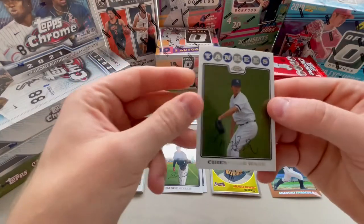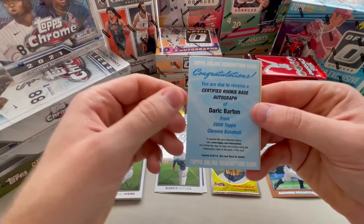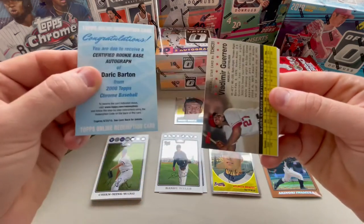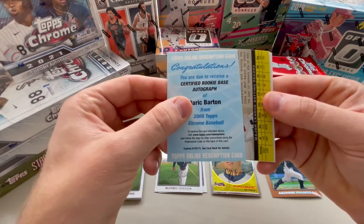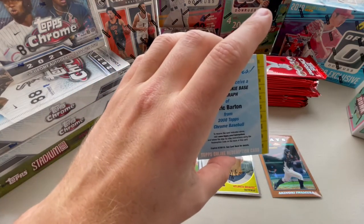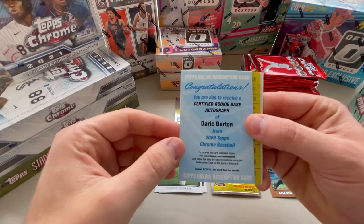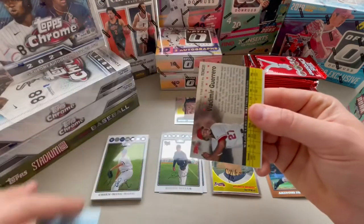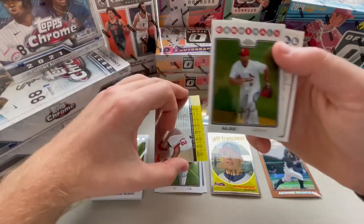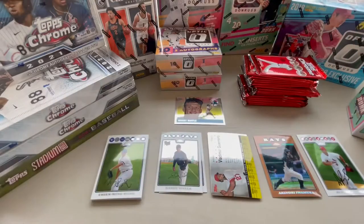Chien-Ming Wang. Well, that's not what we're looking for. The redemptions in this box actually expired in 2010 - I meant to say that at the start. I think I saw online they expire on June 30th, 2010. Certified Rookie base of Derek Barton - don't know who that is, but there's our one auto miss. Vlad Guerrero. And an Albert Pujols - that's nice. Set that over there. And then another checklist.